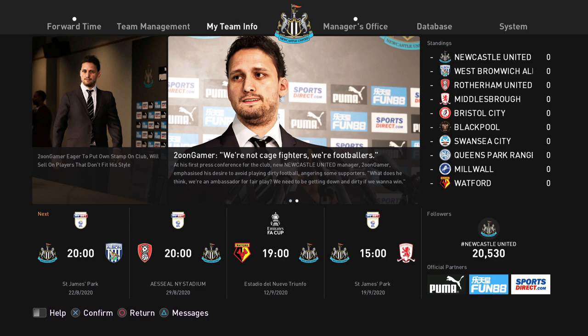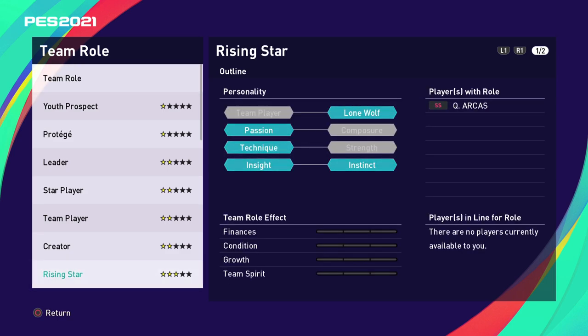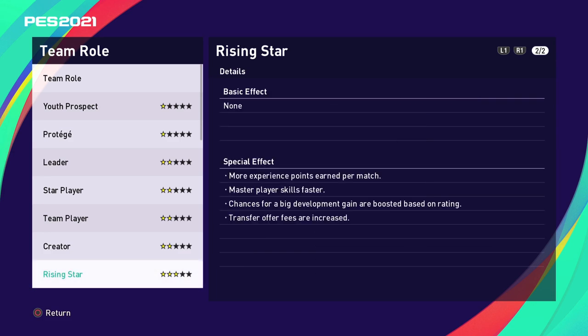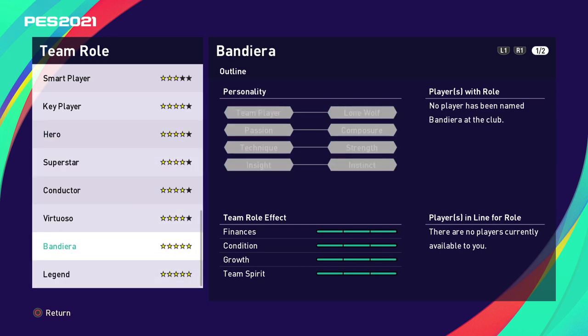Let's look at team roles. Go to My Team Info, then Team Role List. With the default squad there won't be many players with a team role. You get an overview of which players have each role; players in line for a role appear bottom right. Bottom left shows the team role effect — impact on finances, player condition, player growth, and team spirit. For example, the Rising Star role gives more experience per match, higher chances of development spikes, and higher transfer offers received. As you progress to roles like Legend, you get extra money, boosted condition, boosted training for players in the same position, and captain-specific effects that also increase XP for other players.